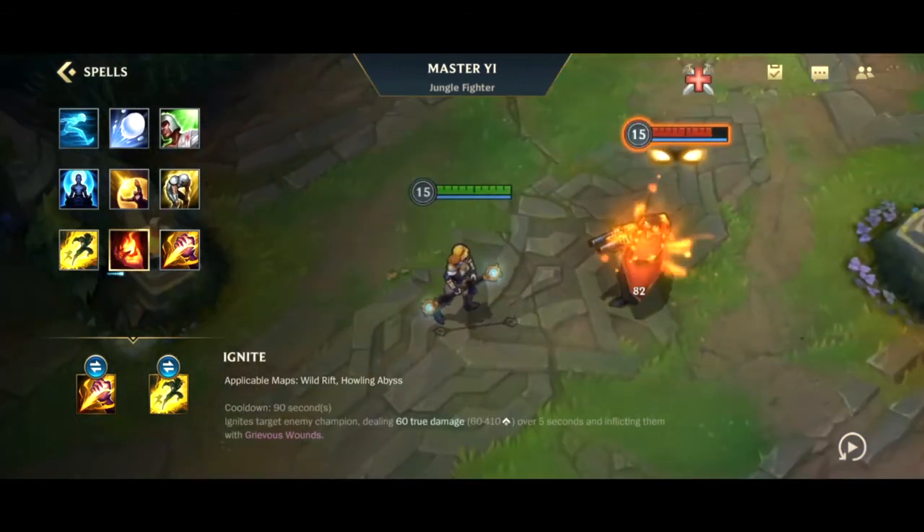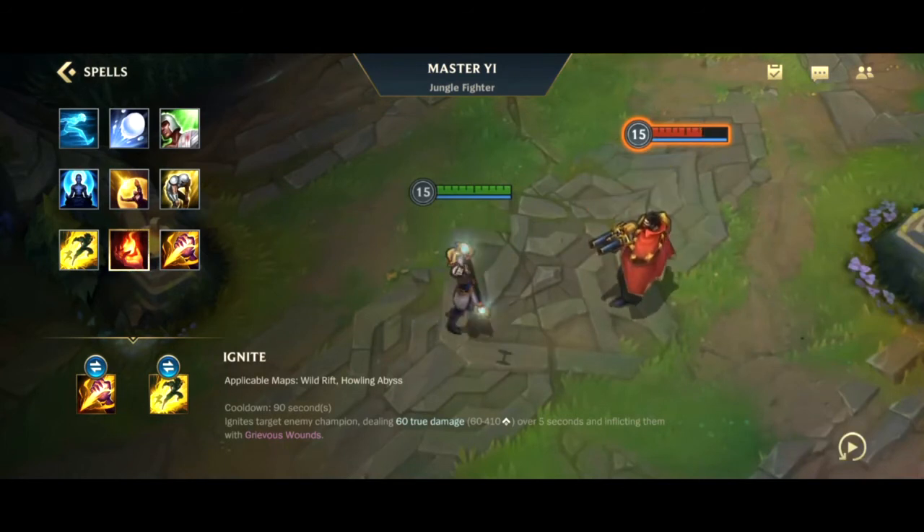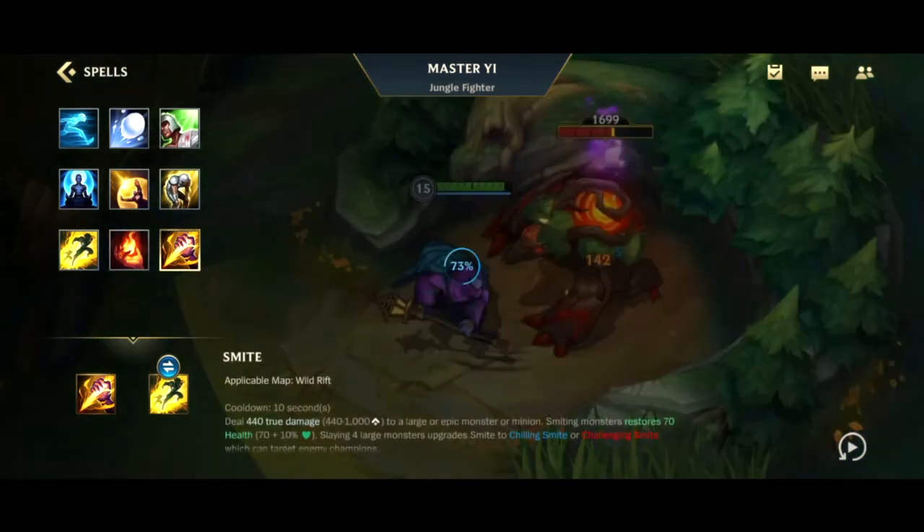Next is Ignite — 90 second cooldown. It ignites a target enemy dealing 60 to 410 true damage based on level over five seconds and inflicts Grievous Wounds, which reduces healing by 50 percent. You're dealing true damage that bypasses armor and magic resistance while also cutting healing — it's a very potent way to finish somebody off. You can get them really low, Ignite them, and walk away.